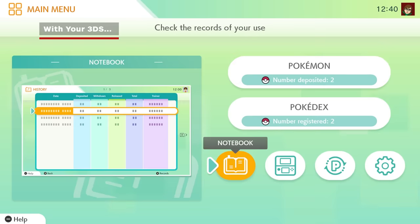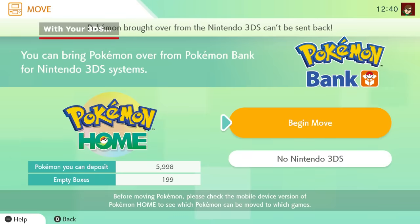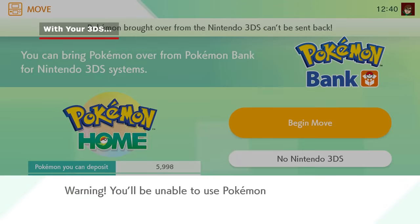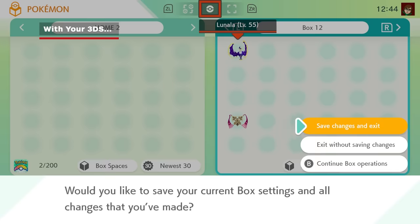On the Nintendo Switch version of Pokemon Home, choose the 3DS icon called Move, then choose Begin Move. This will generate a code for you to enter in Pokemon Bank on the 3DS. Luckily, this method can be done between different Nintendo accounts. Once it's done, your transferred Pokemon will become available in Pokemon Home.